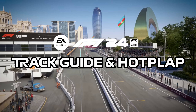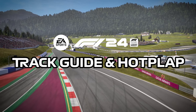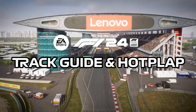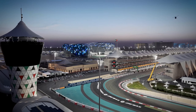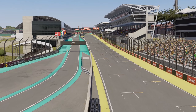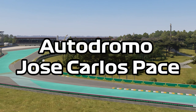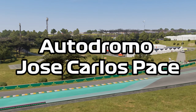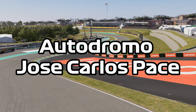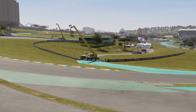Hello and welcome to the F1 24 track guide and hot lap series, where I show you how to go faster at each circuit and tackle the corners at all 24 circuits on the F1 2024 game. Today's hot lap is around the 4.3km Interlagos circuit in Sao Paulo — a short but technical track that can easily catch you out on track limits. We'll do a slight push lap first so I can show you where to get it right, then the full push lap will be at the end.